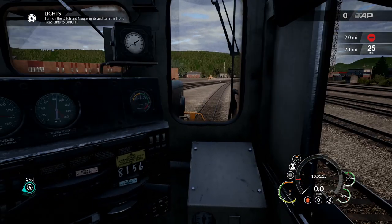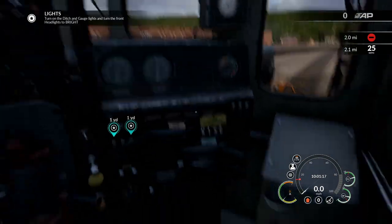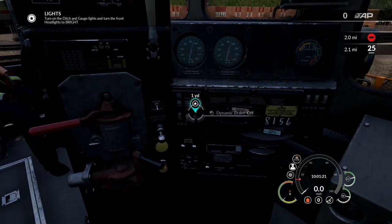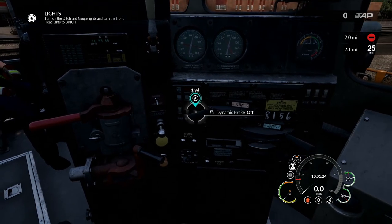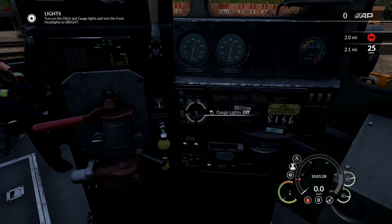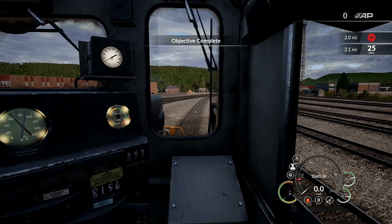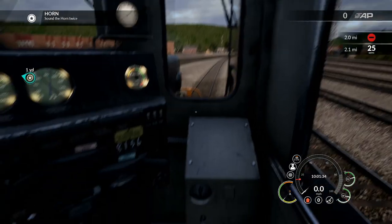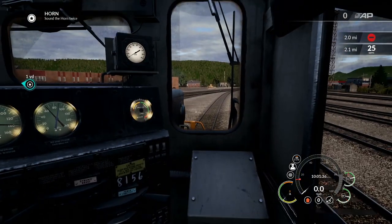Alright, I am good to go. Ditch and gauge lights — forgot about those. I stand corrected. I want the light. There we go. Now, should be good to roll. Sound the horn to let everyone know we're moving.